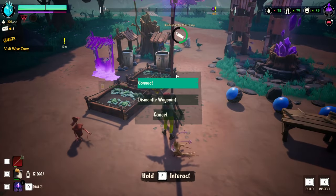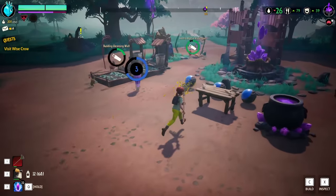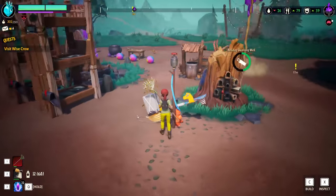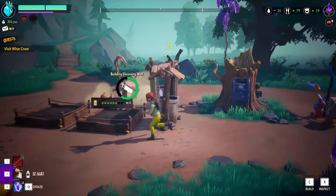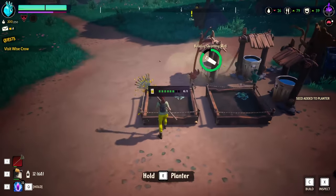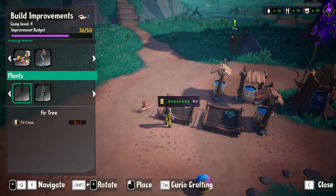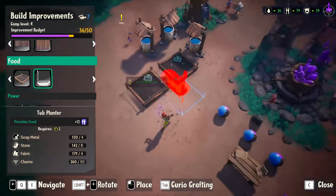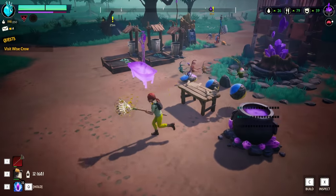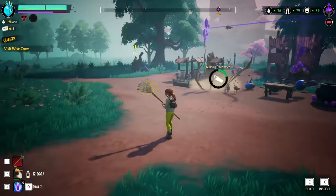Let's just change this to something else so I don't accidentally do that anymore. I see there's a mission at Mr. Crow over there so we're gonna have to check that out in a second. I do want to plant a better planter — here we go. Let's plunk one of these guys down. There's that — all my little guys, they're happy, they're watered, they're fed. What a beaut! I think we're gonna wrap this episode up there.